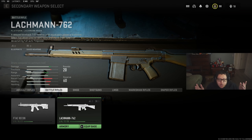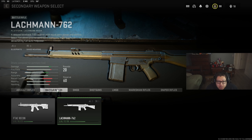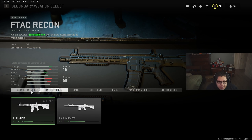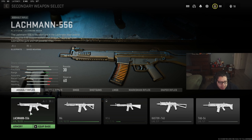To unlock the MP5 in our last weekend of the beta there was a glitch, but they patched that. Now we have a legitimate way to unlock the MP5. You want to go to the battle rifles — you have to be level 16 to unlock the battle rifle called the Lackman 762. Unlock that gun and level it up to level 16. After you get level 16 you'll get a receiver for the Lackman 762, and that's going to be the Lackman 556.